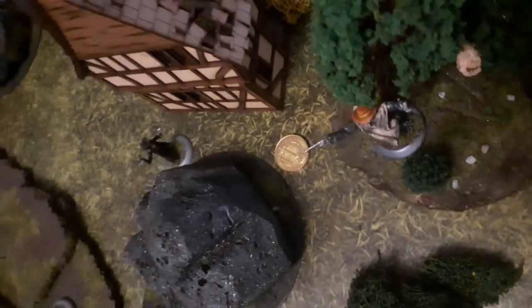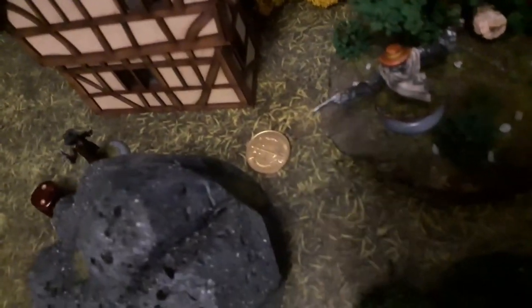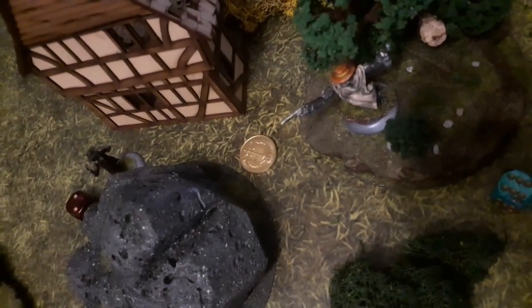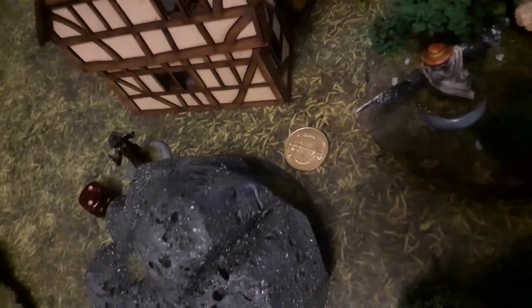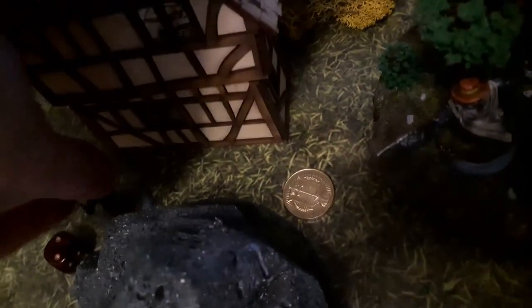Time for initiative again. Big Jim now has a 6, Mord has a 2, so Mord gets to act first. Mord is moving 4 inches — he moves up to the treasure. He may not pick it up yet, as that would be a separate action.